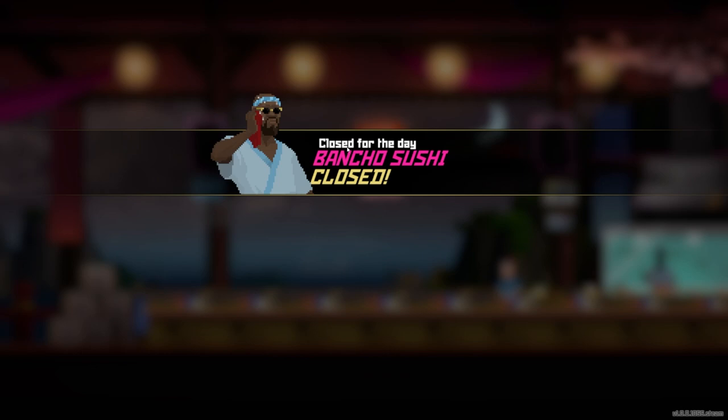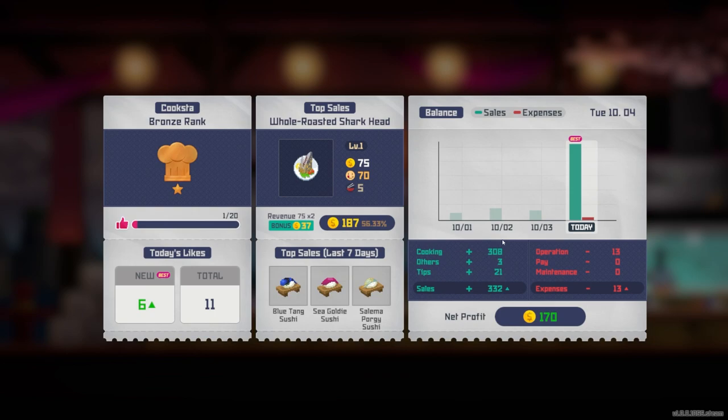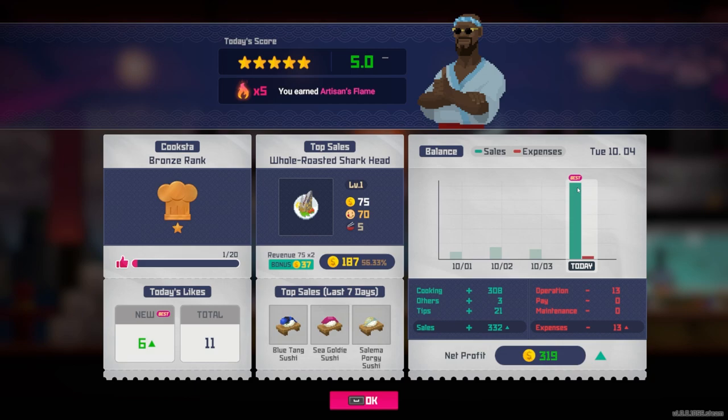Close for the day — I think we made good money. Oh my god, well that was a good day! Operation cost: 13. The ad was free so I don't think that costs anything. The whole roasted shark head made me a lot of money.